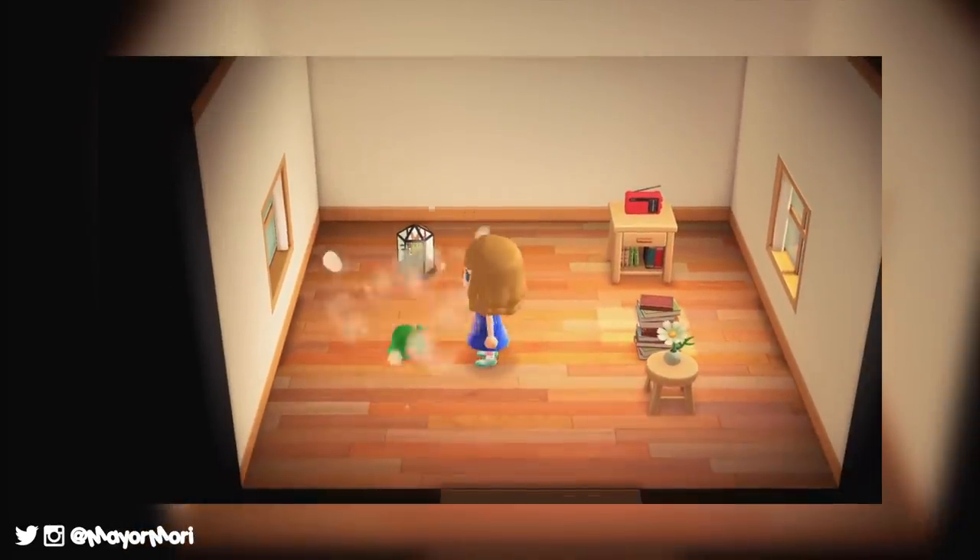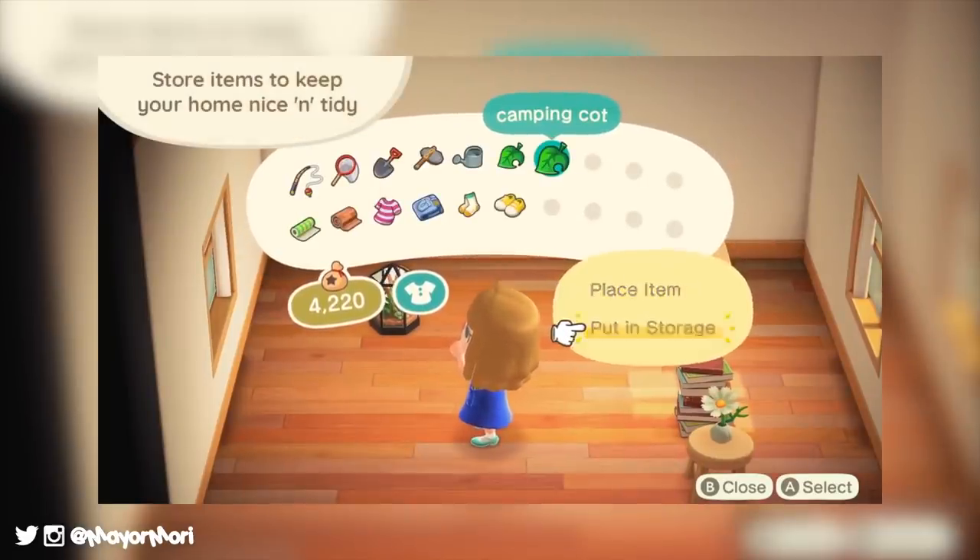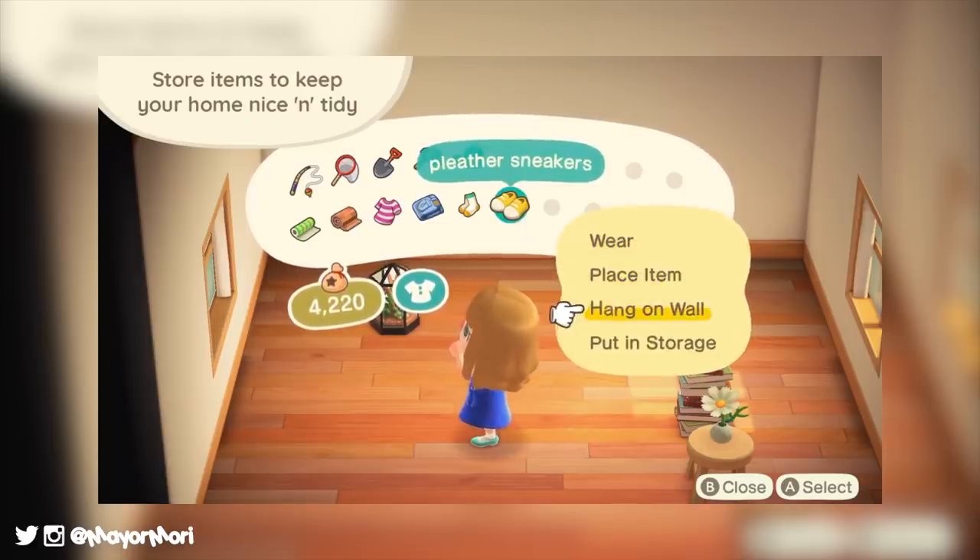Animal Crossing New Horizons has already improved this feature, and our pockets now have 20 spaces that can be used for pretty much anything, like crafting materials or the furniture items we carry around. So that's a really cool improvement.